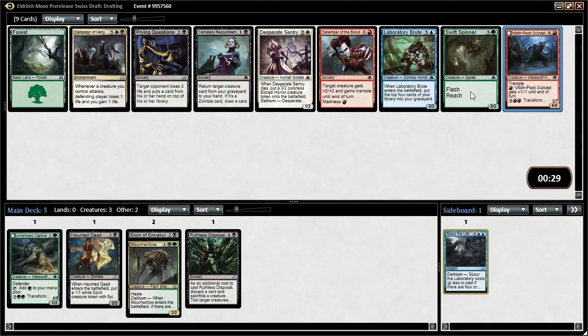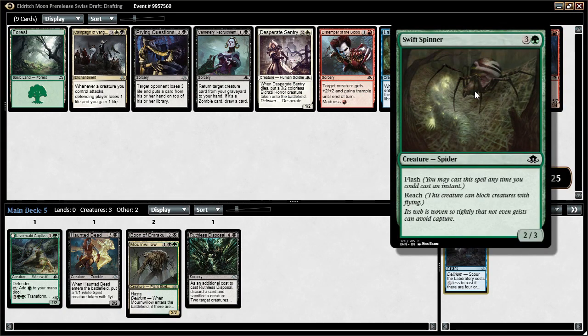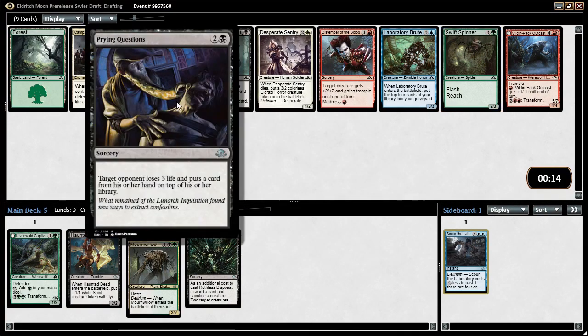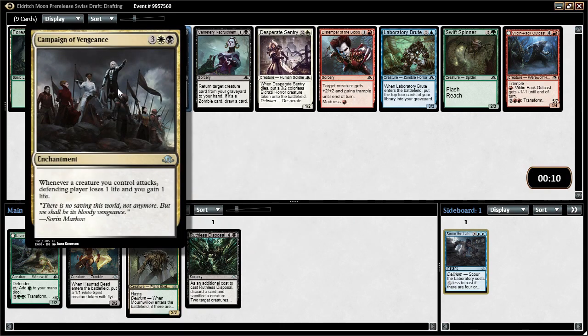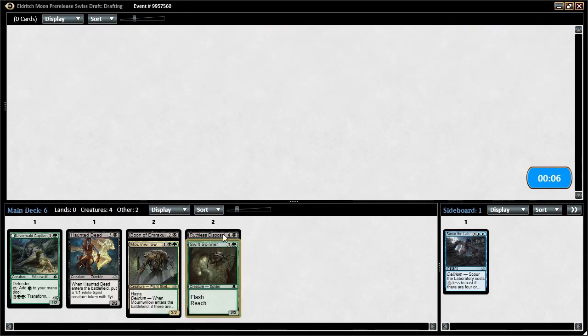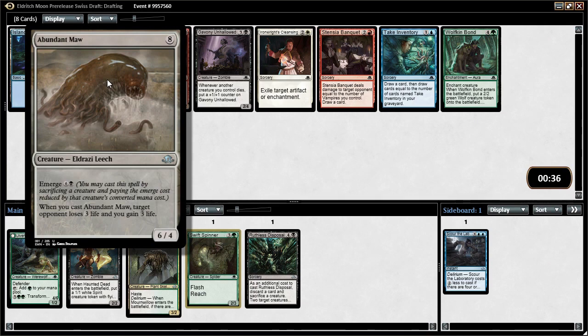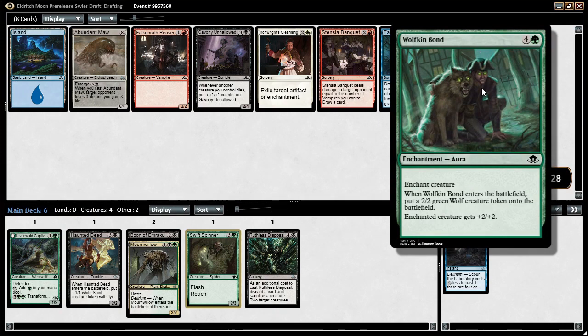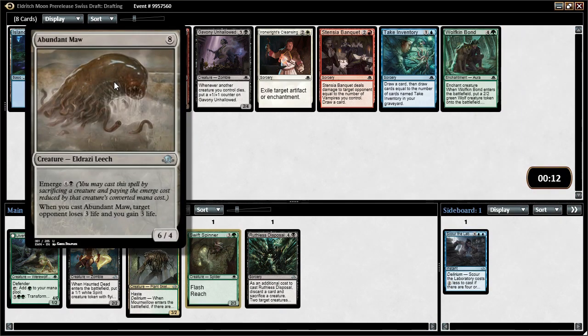There's a big werewolf — not really for us. I'll take the Spider, though I wish it had one more toughness like Giant Spider. The best card in this pack might be Desperate Sentry, but I'm not really interested in either of these black cards. I don't know if Campaign of Vengeance is that playable, so we'll just take the spider. Next pack, Abundant Maw — there's also a Wolfcall Bond which might be better in sealed than draft, but I think Abundant Maw is just the best card. It synergizes really well with Haunted Dead — becomes almost a Siege Rhino.